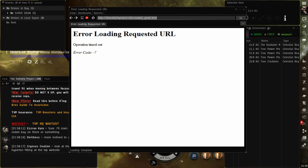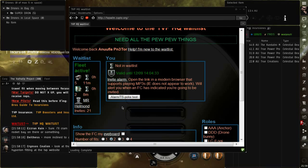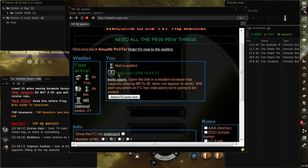Cuando entres a la whitelist, aquí aparecerá el periodo que está válido tu seguro. Entonces ya con ellos puedes hacer incursiones todo el día y tu nave estará asegurada.